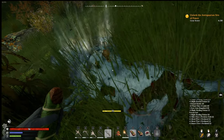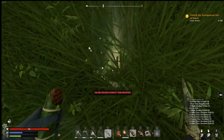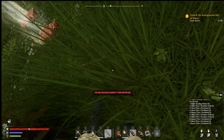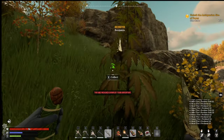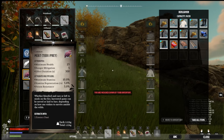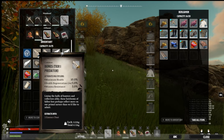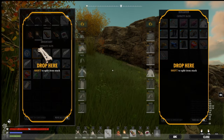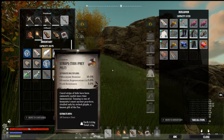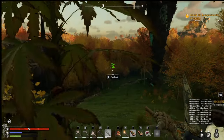Might as well get what we can from here. As he slides down the mountain! Alright, we're gonna give some of this inventory to Benjamin. Benjamin, you're gonna take the meat, and you're gonna take the bones.